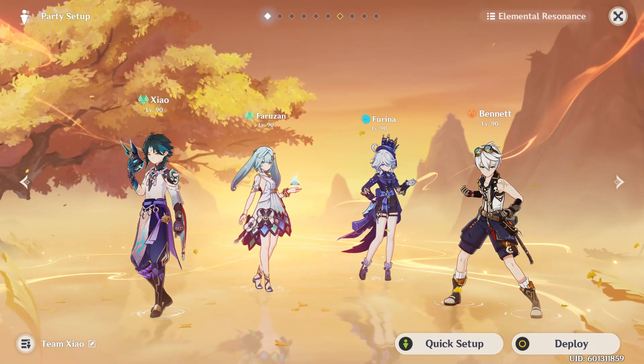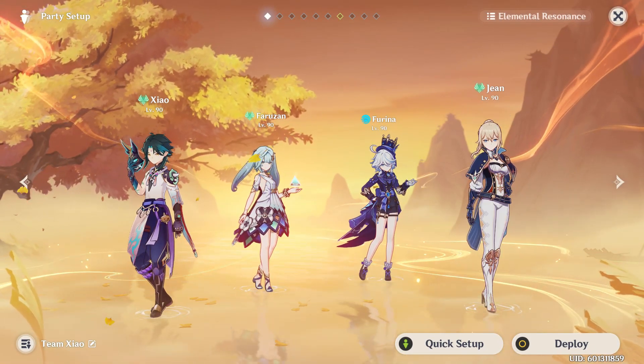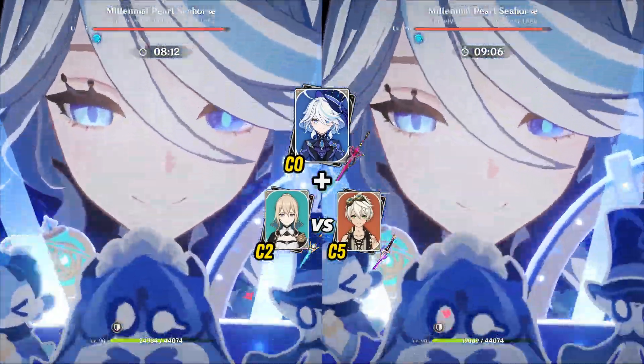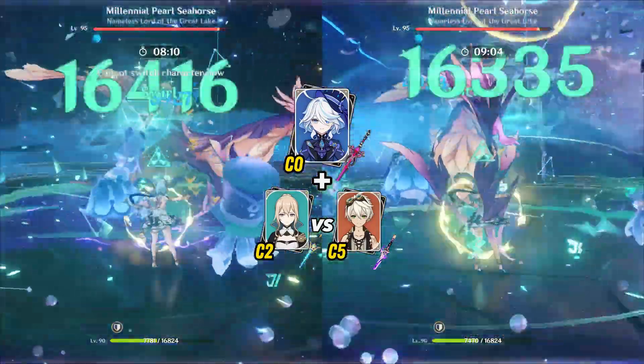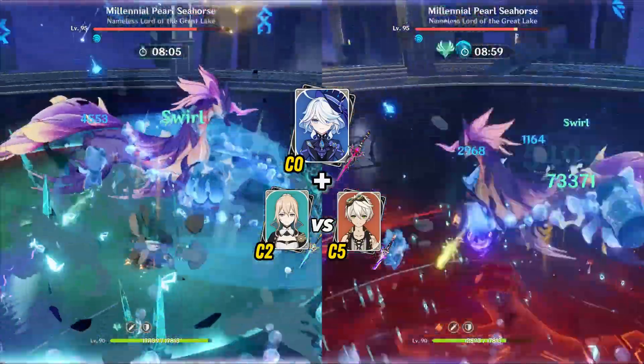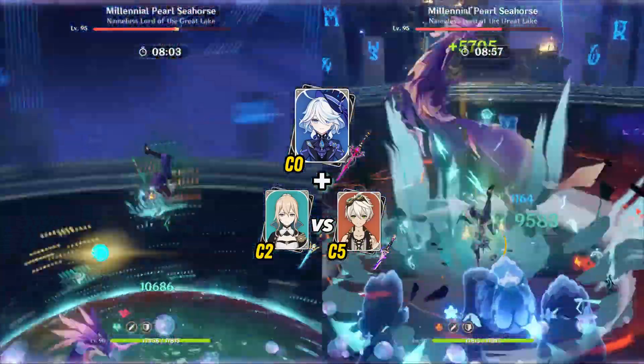Now let's see these two Furina teams. Since they are so similar, let's skip to the direct comparison. Here we have Jean on the left and Bennett on the right. Jean has better synergy with Furina than Bennett, as she can provide way more stacks for Furina's burst, but Bennett's attack buff is so massive that it makes the team's damage potential a little higher.